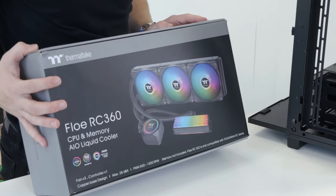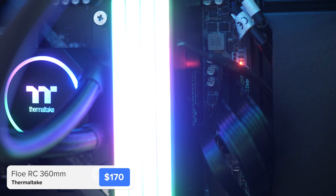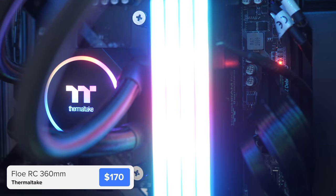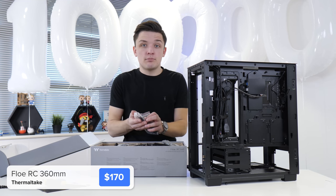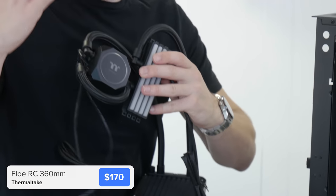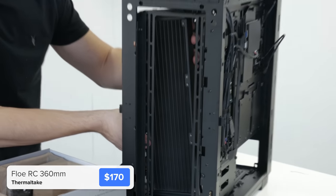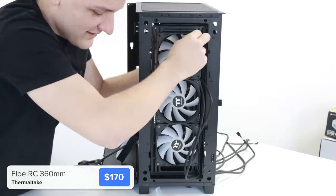This is the ThermalTake Floe RC360. ThermalTake now has pretty good RGB integration with Razer if you want to use their software suite, although there isn't much Razer RGB on this case, which is a bit of a disappointment. The cooler clips onto our RAM DIMMs to keep them cool via a copper contact plate — overkill, but it'll look great. The 360mm radiator slides nicely into the front of the case, and then we pop the fans on to clamp the two together.